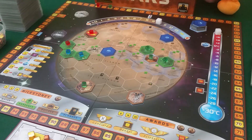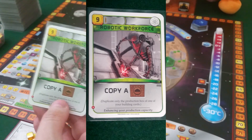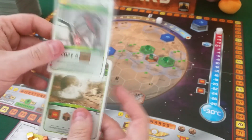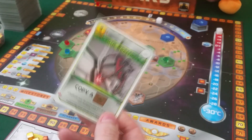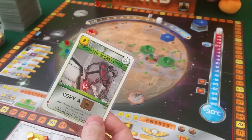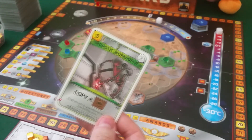My number one is a card I almost never get in a multiplayer game — it's rare that I even see it — but when I do I always take it: Robotic Workforce. It costs nine credits, has a science tag, and lets you copy the production box of one of your building cards. So if you played Mohol Area, which is a building, you can copy it and get another four heat production for just nine credits. It's so versatile — you can boost titanium production, or get that one extra plant production to place a greenery every generation. Robotic Workforce is my favorite green card in the whole deck.